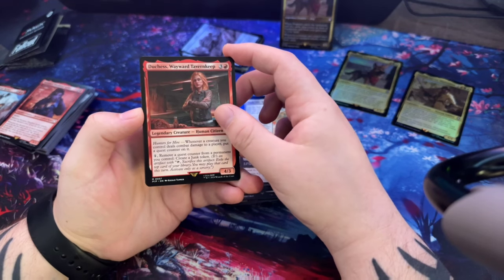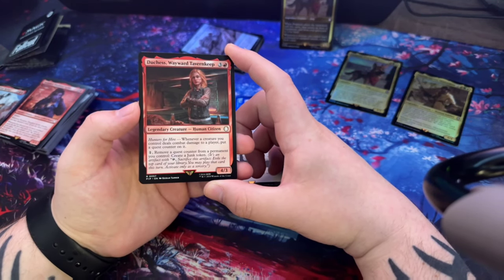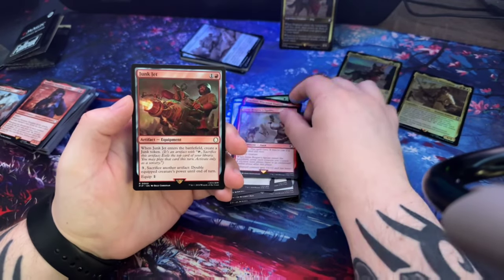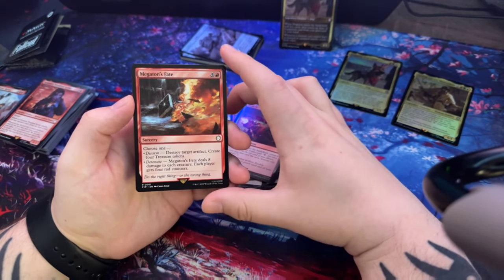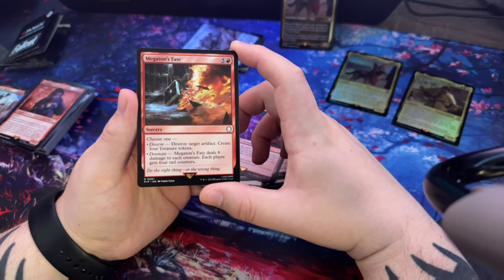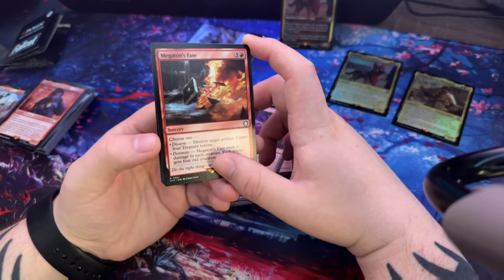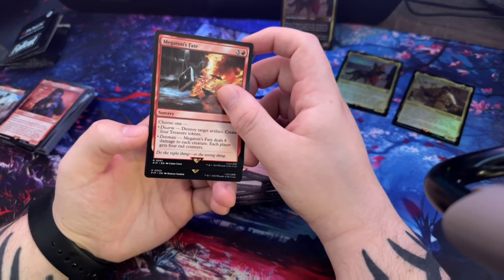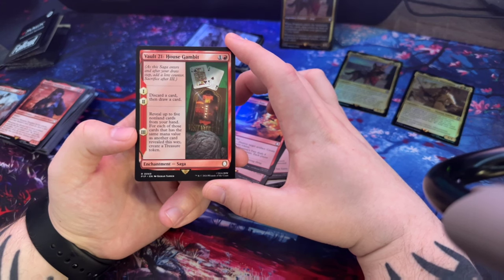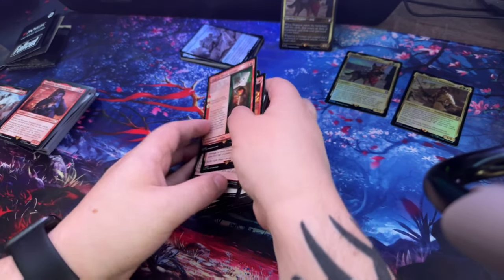Duchess the Wayward Tavern Keep, Hunters for Hire: 'Whenever a creature you control deals combat damage to a player, put a quest counter on it. Remove a quest counter from a permanent you control, create a junk token.' Prim Reaper Sprint, Junk Jet, Megaton's Fate — 'Choose one: Disarm — destroy target artifact and create four treasure tokens; or Detonate — Megaton's Fate deals eight damage to each creature and each player gets four rad counters.' I thought it was so cool you can choose the right thing or the wrong thing.